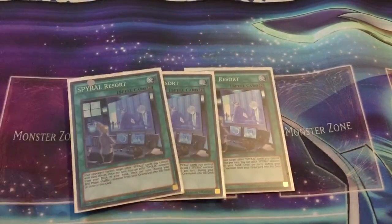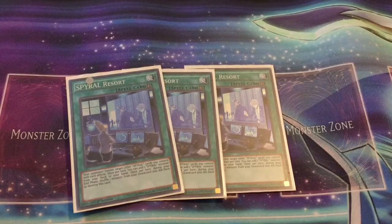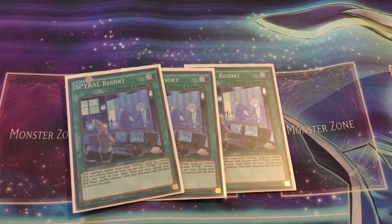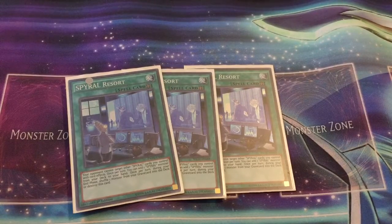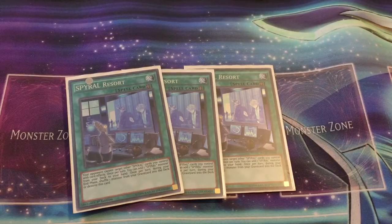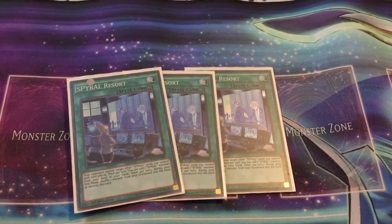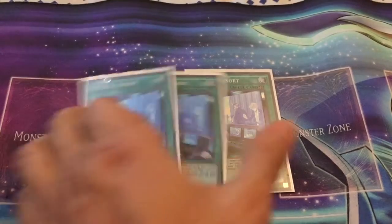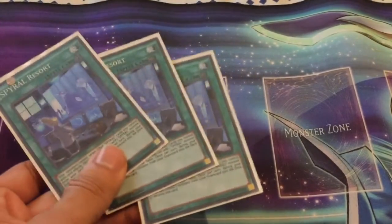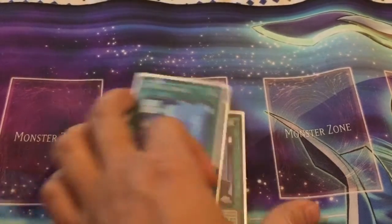Moving on to the spells, we have three copies of Spiral Resort. This field spell is fantastic — once per turn, search a Spiral monster from your deck to your hand. And all Spiral cards that you control, except for this, are not able to be targeted by card effects. So very, very good — gives your beefy beaters a little bit of extra protection and maybe allows you to get Super Agent a little bit higher. The only problem — and it's both a good side and a bad side — is a mandatory shuffleback: one monster from your graveyard back into the deck each turn, or this card is automatically destroyed.